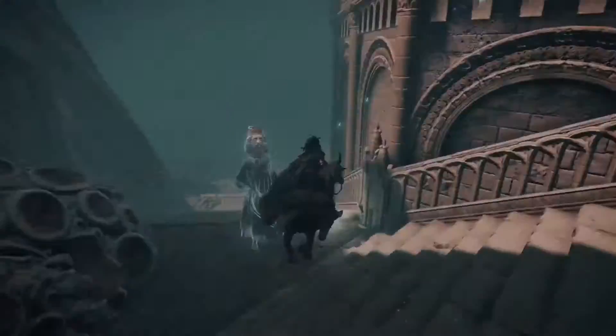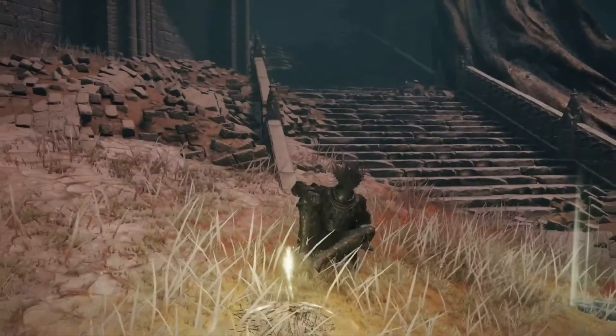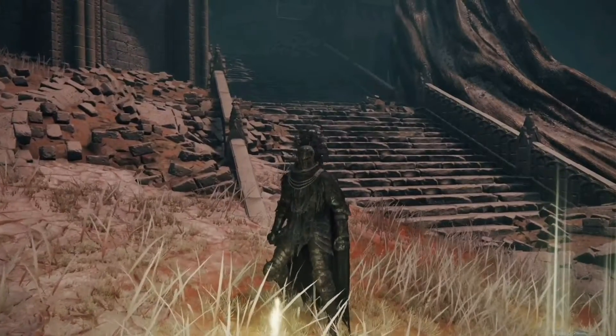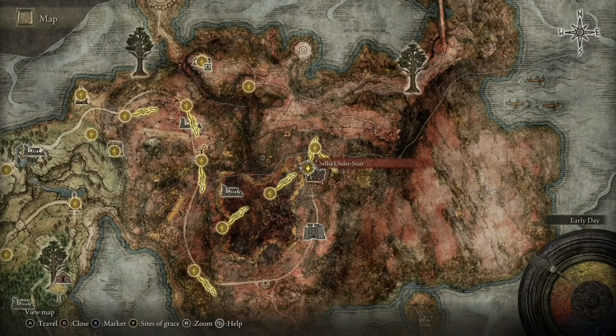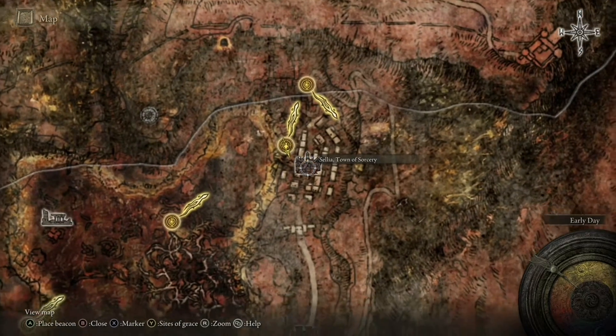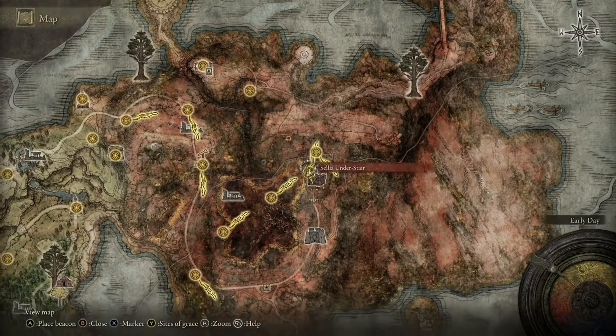Now that you're at Celia the Town of Sorcery, you will have to complete the town puzzle in order to open the blue magic door, which will lead you to the Celia Backstreet Site of Grace. Don't worry if you don't know how to do the puzzle — I've left a link in the description to a video that will show you how to complete the town puzzle quickly and efficiently, while getting as many of the items in the area that you don't want to miss.